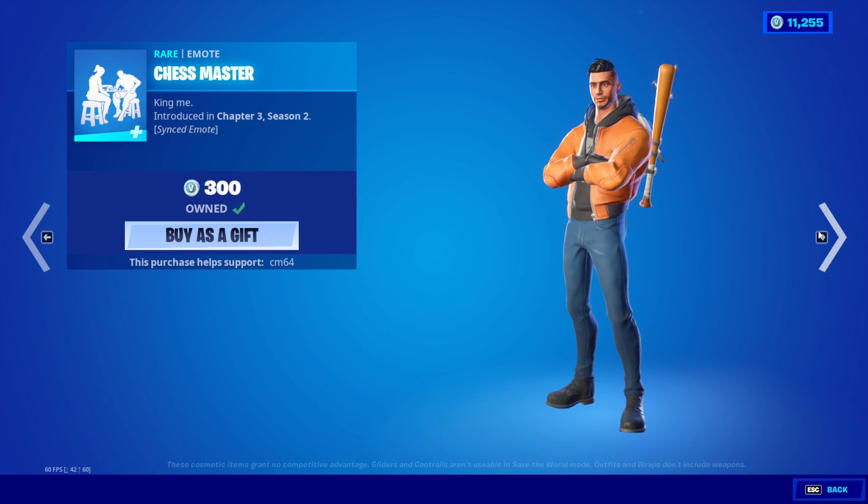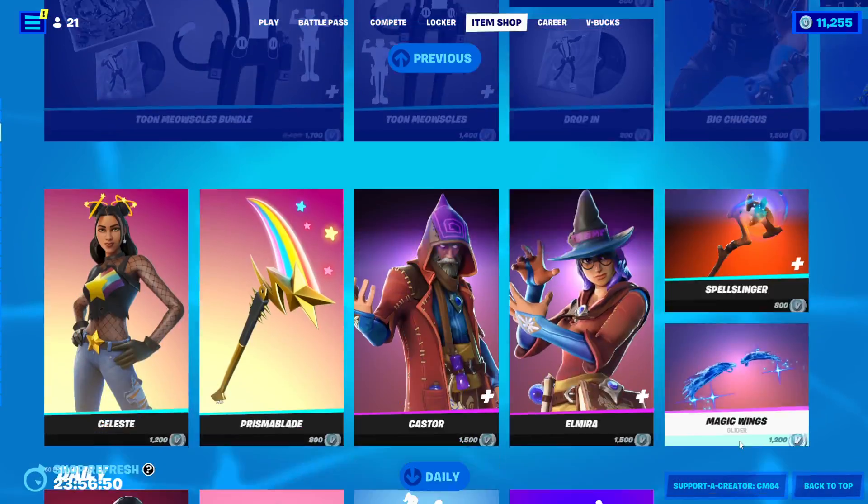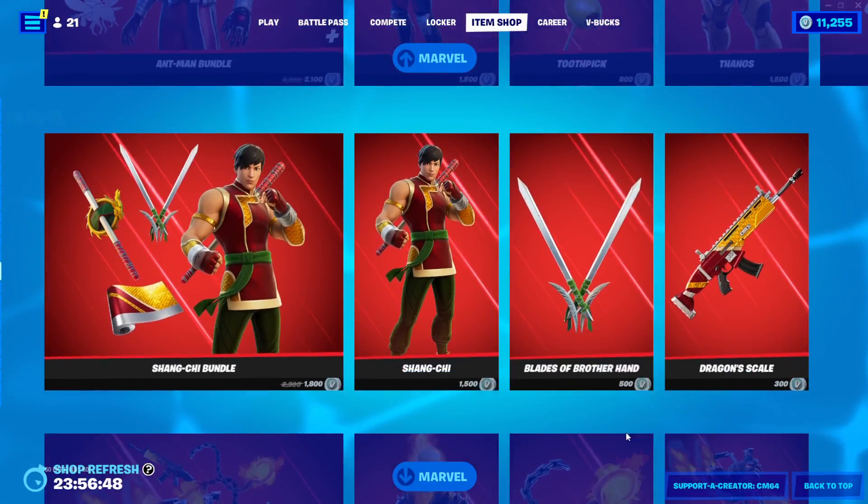Caster skin, we have the Elmrah skin Spell Slinger, and then the Magic Wing as well, with the Brilliant Striker. We have the Shimmer Specialist, we have the Chest Master emote, the Flutter skin, we have the Little Bouncy emote, and then finally we have the Steam emote as well. Everything else here for the item shop. See you guys next one, goodbye.